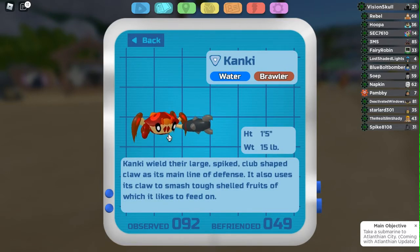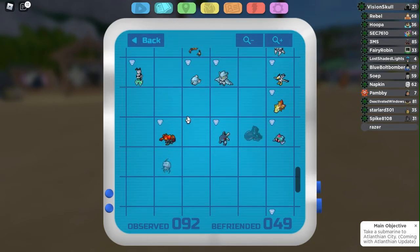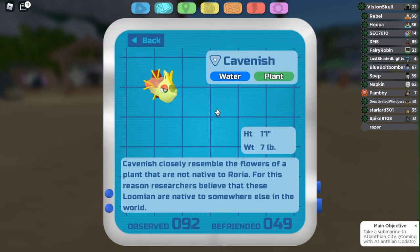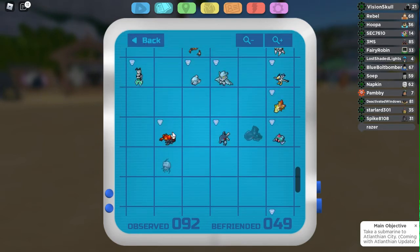Kanki is this kind of crab type — Water and Brawler. I'm actually thinking they got this idea from Crab Brawler from Pokemon. Kanki evolves into a big crab, which I haven't got yet. I would say it's okay in the stats, not that great. And then we have Carbonish. Carbonish, I don't think, has an evolution. This is a Carbonish water plant — not that great, but okay.